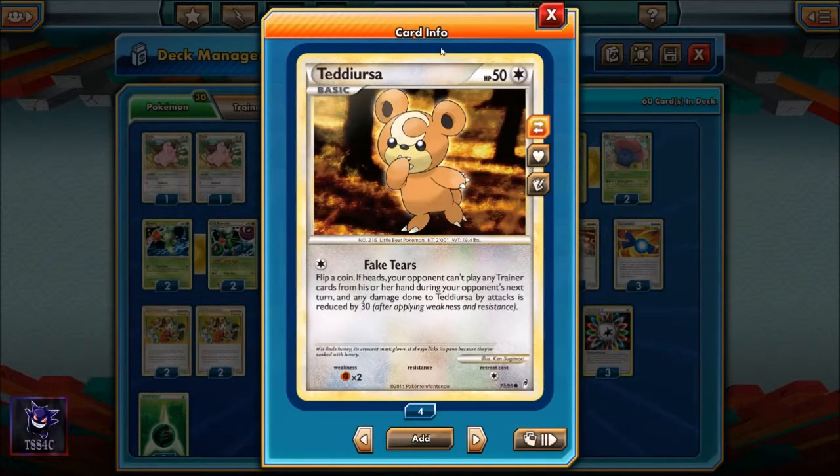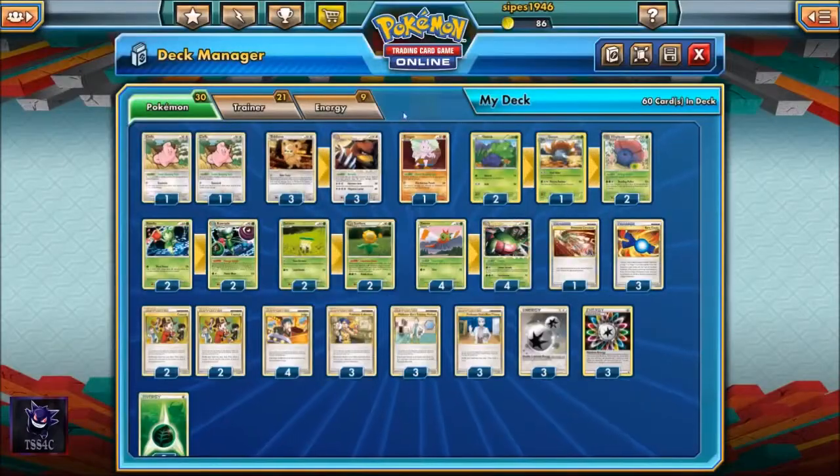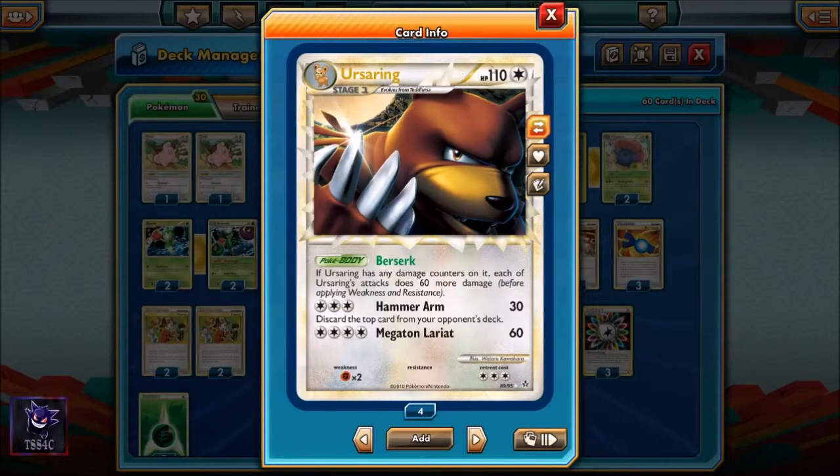Teddiursa's Fake Tears ability is also worth noting. If you win a coin toss, your opponent can't play any trainers, and any damage done to Teddiursa is reduced by 30. I think that's a fantastic ability for a basic, and the fact that Teddiursa evolves into Ursaring Prime just makes it that much better.